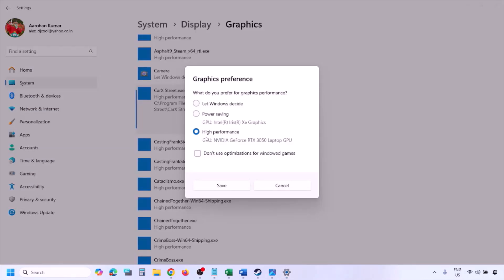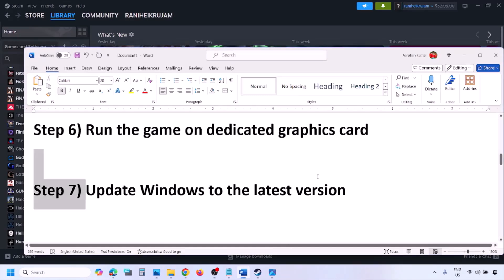Once the game is added, click on the game, select High Performance, click Save, and then launch the game and check.